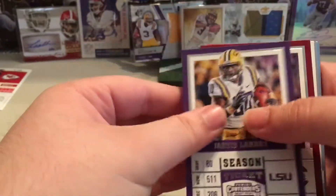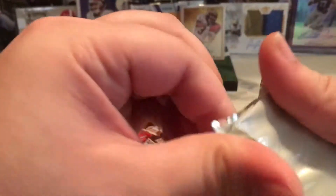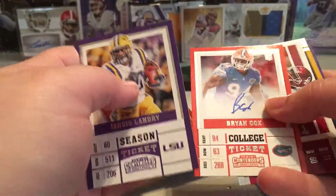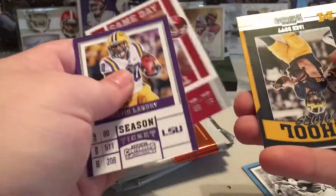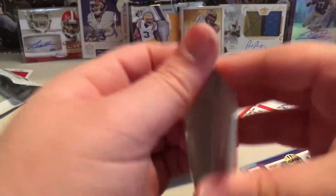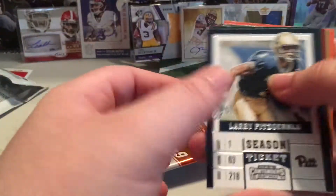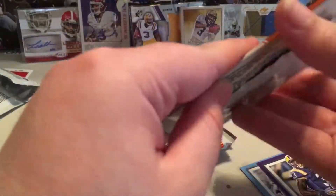Dak right in the back — that's a bad sign. Curtis Samuel, Zeke, Lawrence Taylor. More Giants to go. Jarvis, Brian Cox — autograph, horrible autograph because I went off the top there, but beggars can't be choosers. Odell Beckham. Larry Fitz. Nobody important. Tebow — my boy Tebow. He just keeps showing up.